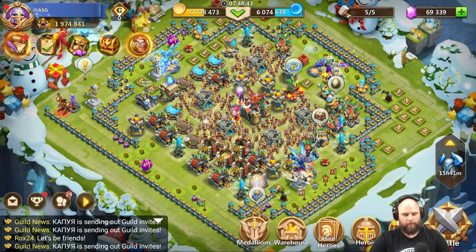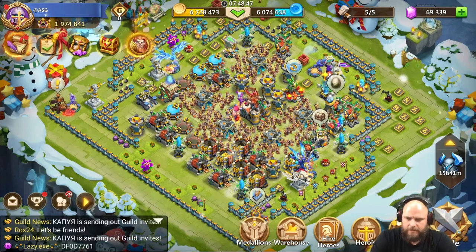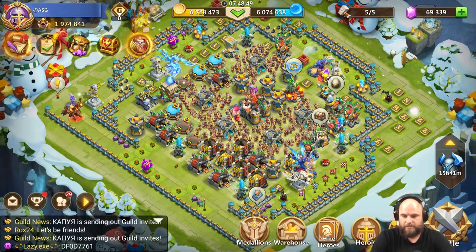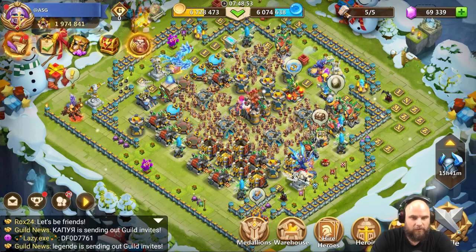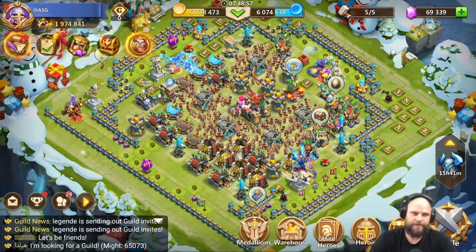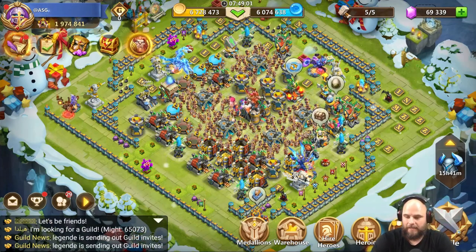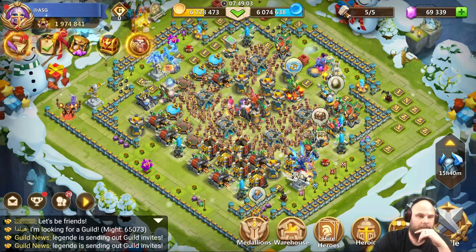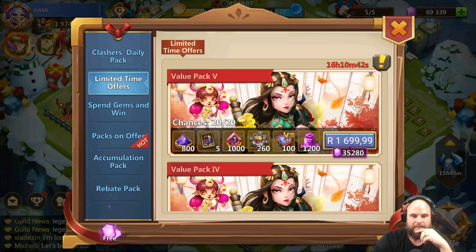What's going on guys, it's your boy Angry as a Gamer. Today I need to find something to purchase because I want to take full advantage of my code for Power and Aptoid. It's the final day — technically tomorrow is the final day for my code to give you that extra five percent back in Castle Clash. We all know Monday is not the best day to spend.